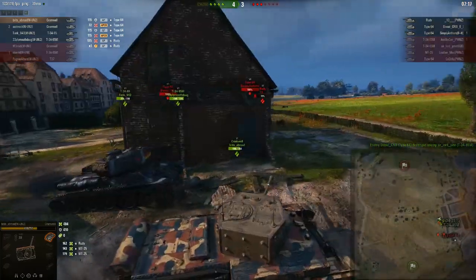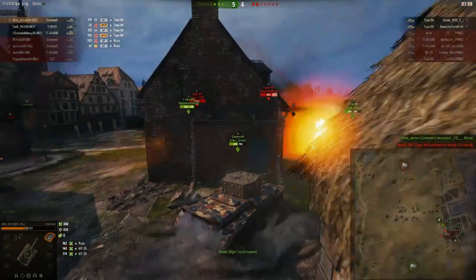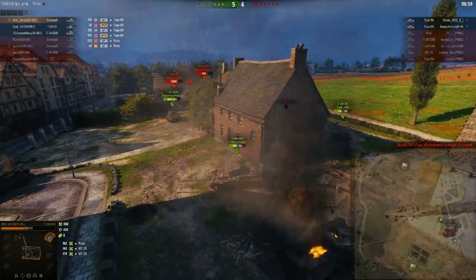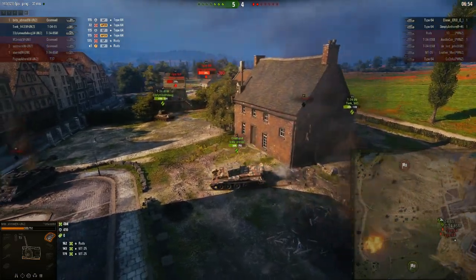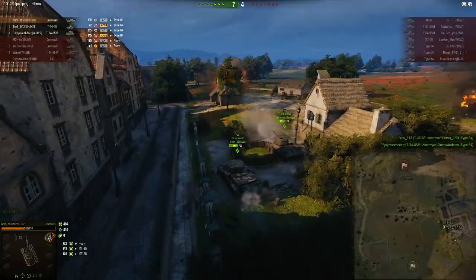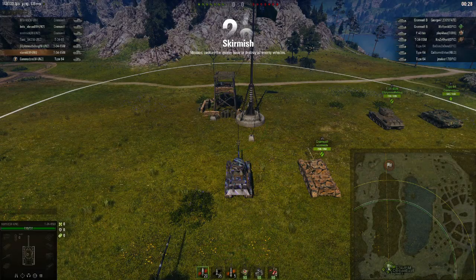We are winning the overmatch, which is what usually happens. The Type 64s finally get into the battle but we concentrate our fire to finish off the Rudy, and now it's just two Type 64s against our two Cromwells and two 30-45s. This was impressive because Tank was making these calls on the fly — if we'd waited those Type 64s would have come up behind us. The timing was so perfect and quick that we got out of range of the Type 64s and finished off the other tanks.